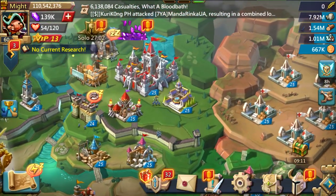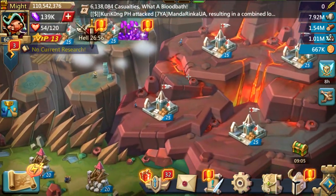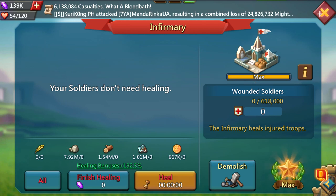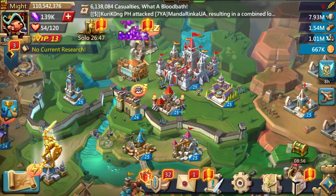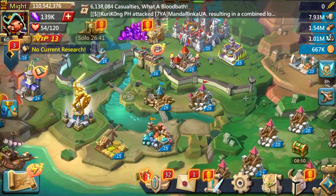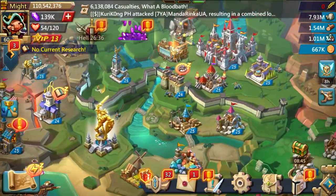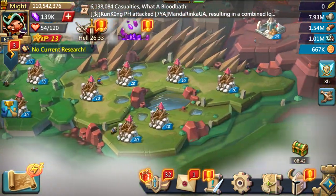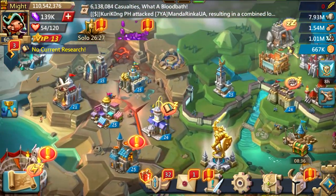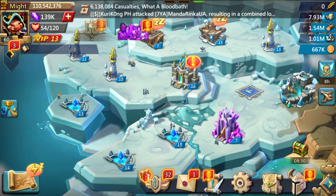For my building setup, I have a barrack and a manor at level 25, and the rest are infirmaries, giving me 618,000 capacity. I won't be deleting those for more infirmaries because I still want level 25 of each building so I can eventually turn this into a T4 account. I'm also a stone hyper — I currently have 1.15 million production per hour — and I help out my guild with that.